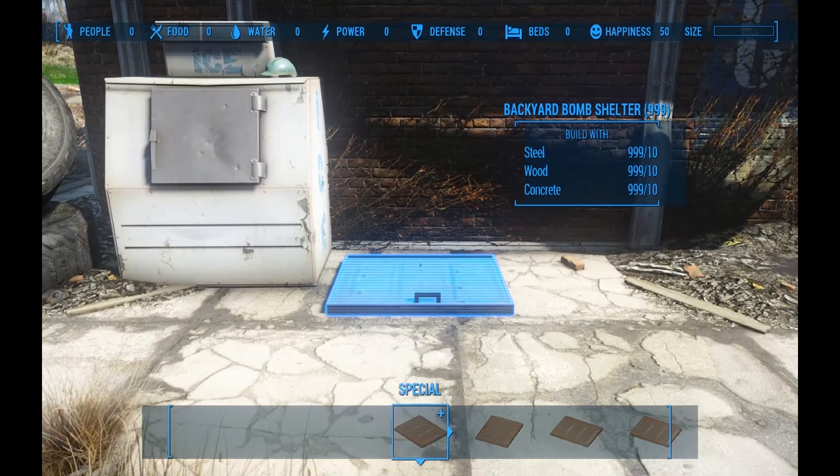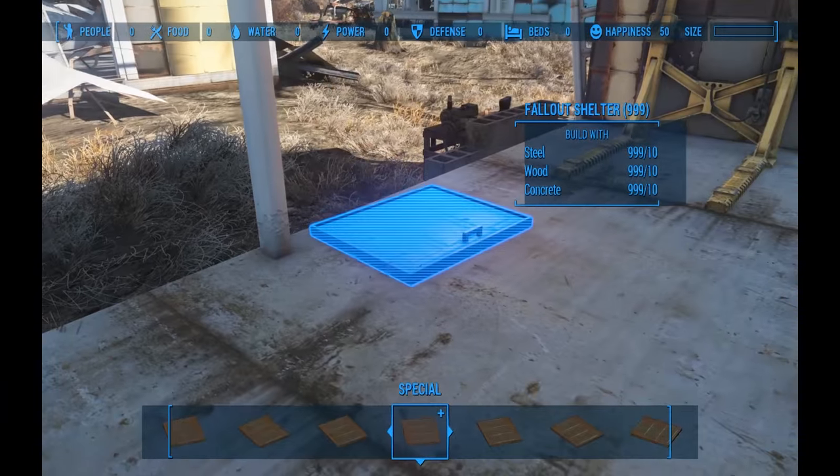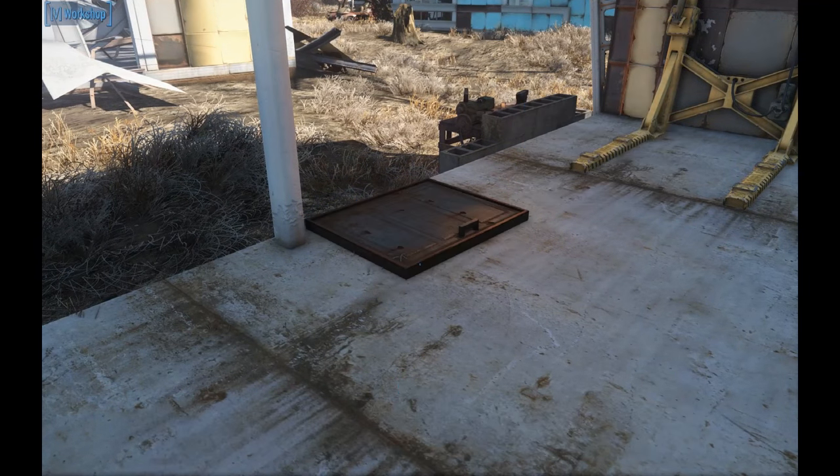This also makes it so you can place them anywhere you want in your settlements. They cost 10 wood, 10 steel, and 10 concrete to make, so it actually feels like you're crafting a basement.